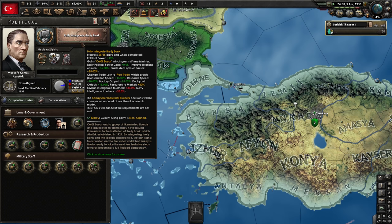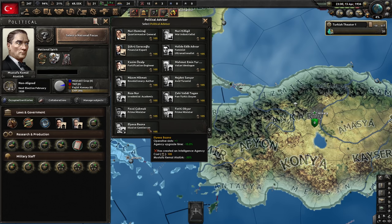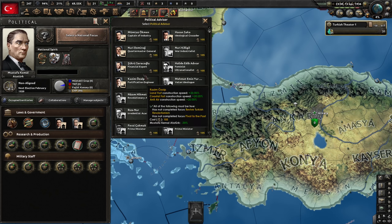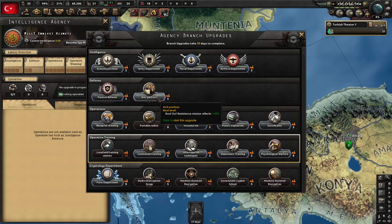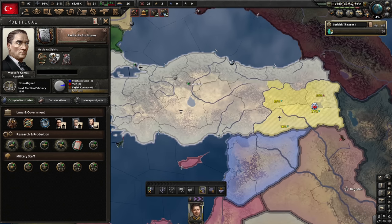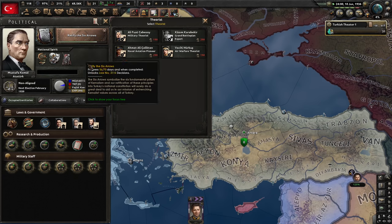This is a very good focus because we get a prime minister for free and also switch to free trade, which is the best trade policy. The bank has been integrated. A captain of industry or financial expert are available — the captain of industry will be removed later on, so let's do the financial expert. New focus: Ratify the Six Arrows, which gives a series of very powerful decisions. We'll want a lot of stability, so let's do improved worker conditions and upgrade the agency so we can have two operatives. We need steel — let's buy it from the Soviet Union.